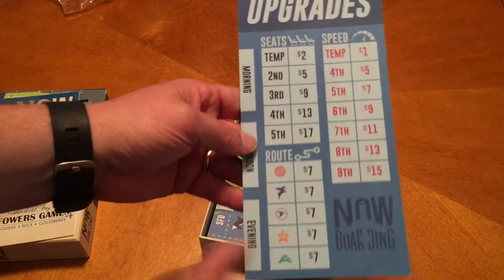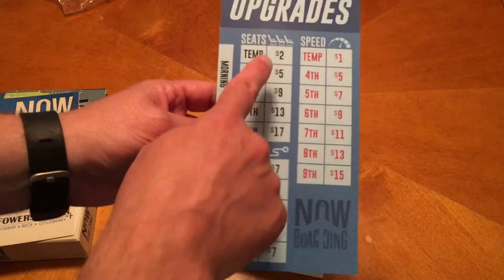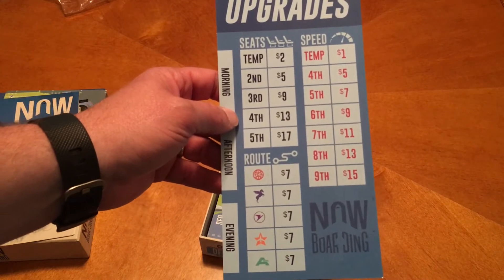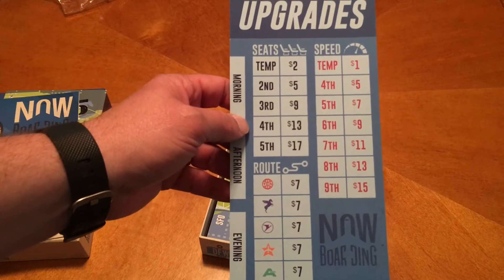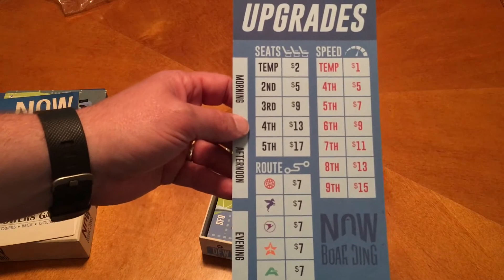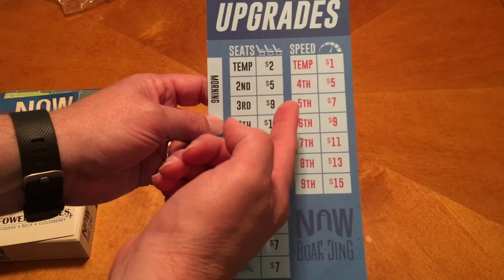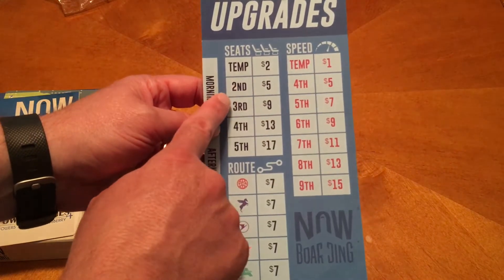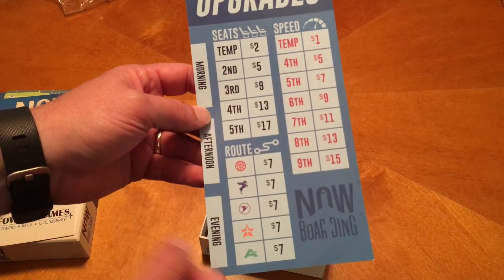Here are the upgrades. The temporary ones always cost a set amount, but they only last for one turn or one passenger. You're going to start with your plane having one seat and an engine that is speed three. Your next speed upgrade would be a four, costing five bucks; fifth would cost seven, and so on. The second seat will cost you five, the third will cost nine, and so forth.